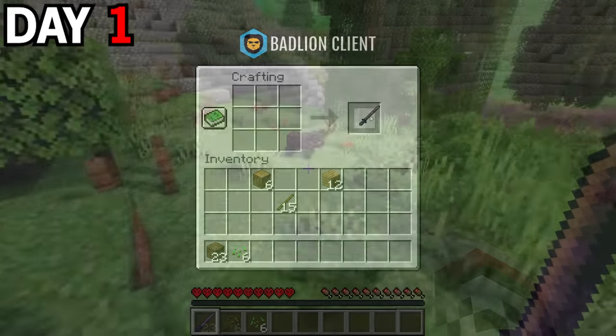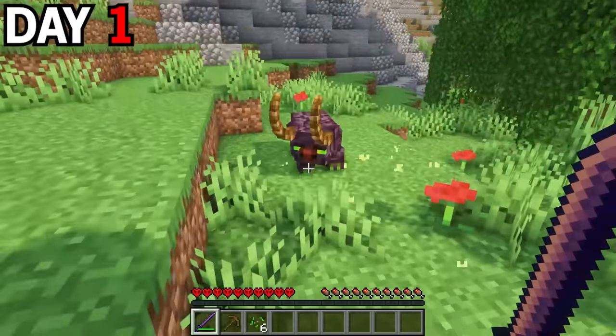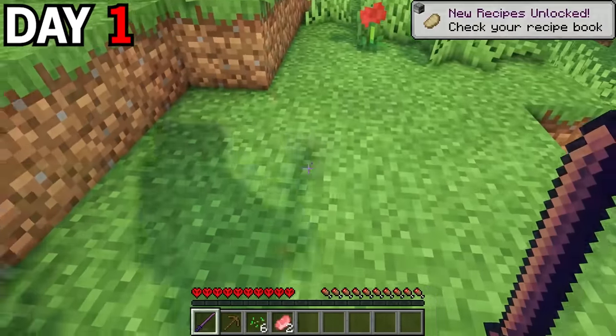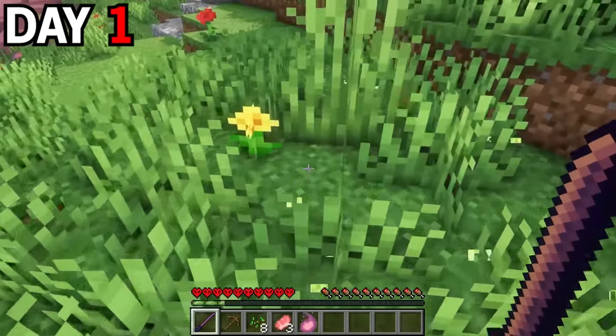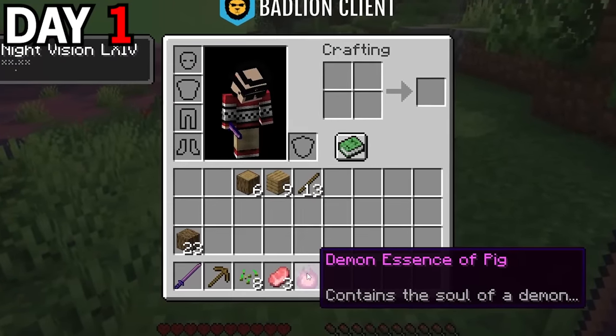Using the wood, I crafted myself a demon slayer blade and started attacking these demon-like pigs. I noticed this sword had a special ability, and every time I hit it, it looked like it had some sort of bleed effect, which was pretty effective — it just did a bunch of extra damage. After eliminating that pig, I picked up an essence that said it contains the soul of a demon.